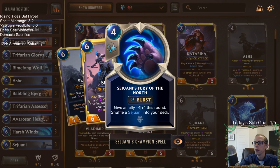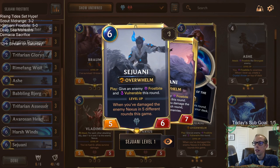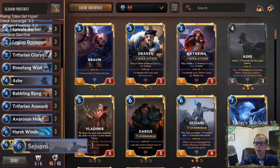Fury of the North isn't the best champion spell, and it is the six mana card, so it's a little harder to get out than Hearth Guard. But Hearth Guard with Assessor is so strong! Rito actually came by and gifted subs — that was amazing!